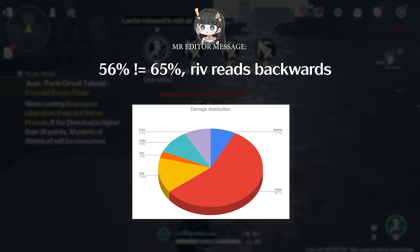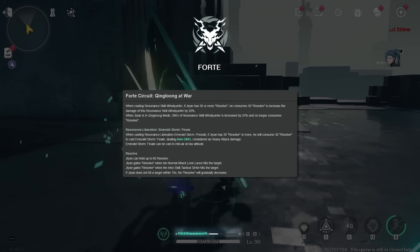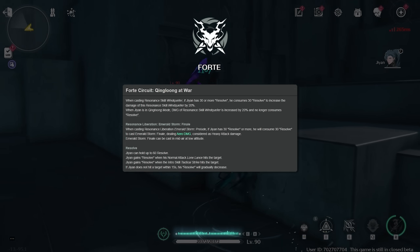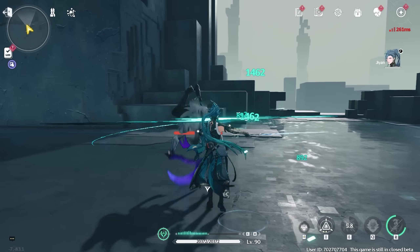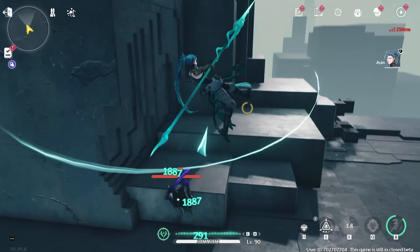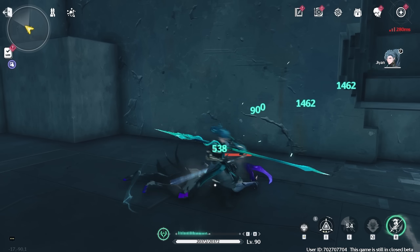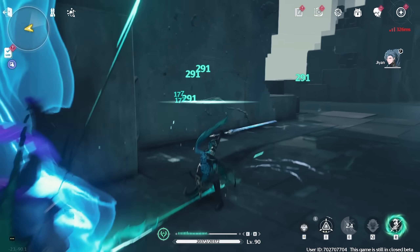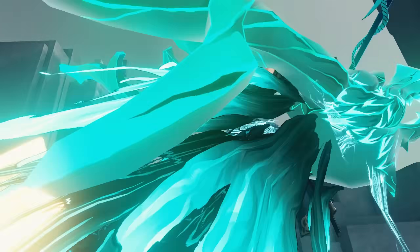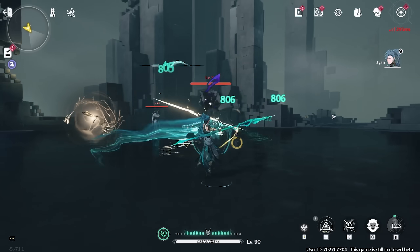Around 65% of his total damage dealt comes from his ultimate. His Forte Circuit mechanic is called Resolve—he can hold up to 60 Resolve, and dealing damage with basic attacks or his intro skill will grant him Resolve. Casting his skill or ultimate when he has 30 Resolve will enhance them. You always want to prioritize using his ultimate over his skill for consuming Resolve. A full basic attack string or a single intro skill will grant him 30 Resolve.